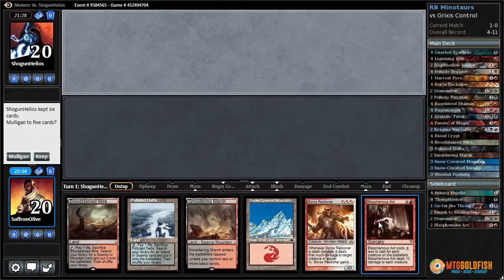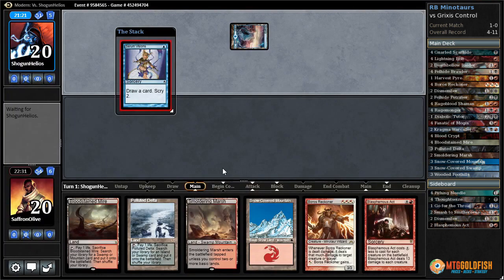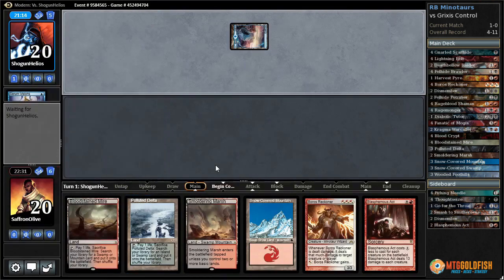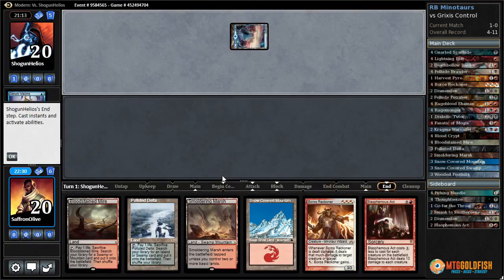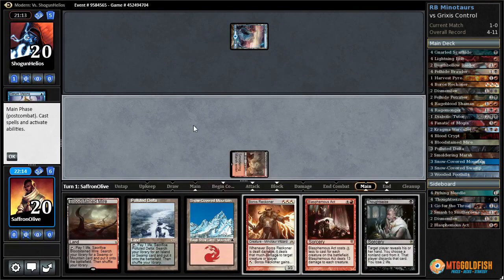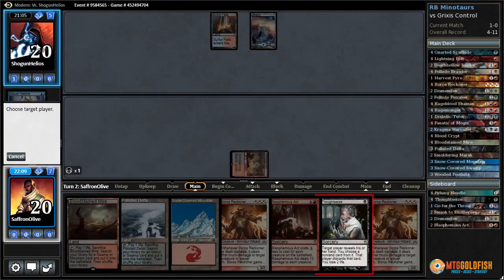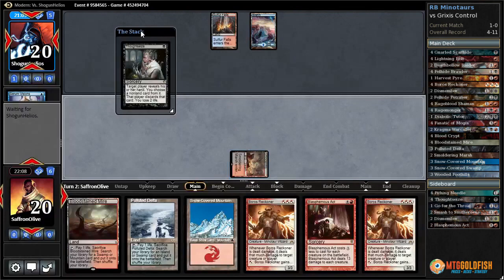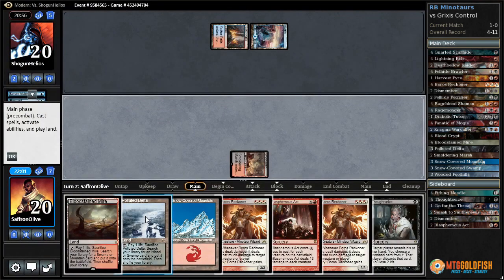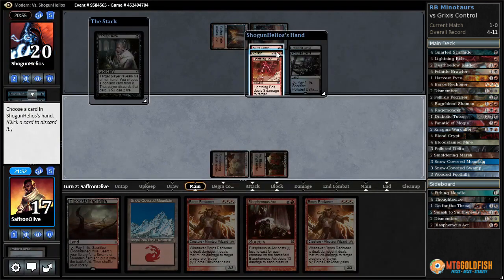We've got the combo — Boros Reckoner and Blasphemous Act. Island into Serum Visions for opponent. Do we need to Thoughtseize on turn one? If we do we either got to search out a Blood Crypt and go all the way down to 15, or get a Swamp and not cast Reckoner on time. Let's just play Smoldering Marsh — Thoughtseize on turn two. Land for opponent. Another Reckoner — double combo! Let's Thoughtseize — opponent Remands it. Now we'll Polluted Delta, crack it, get a Blood Crypt, and Thoughtseize again.